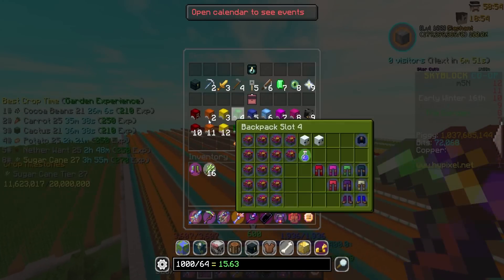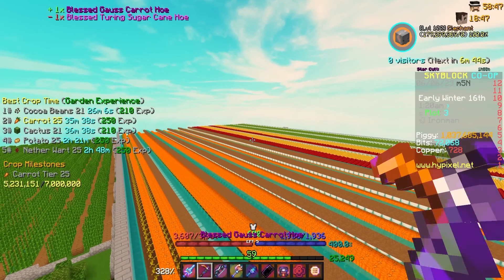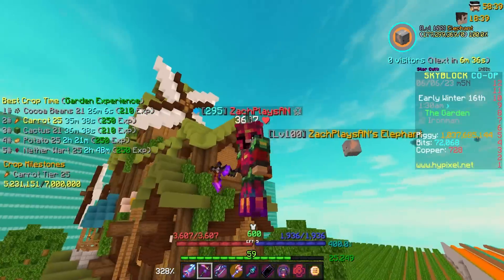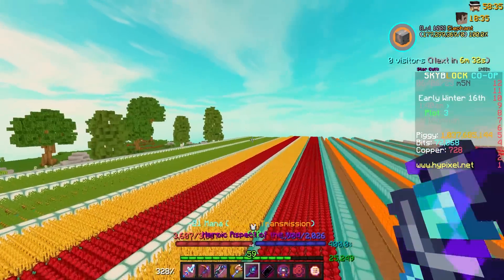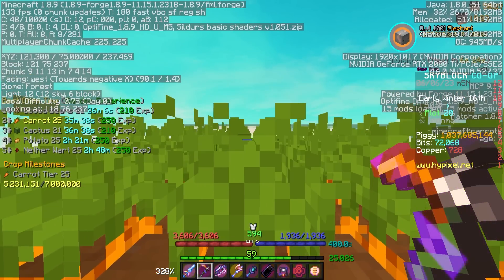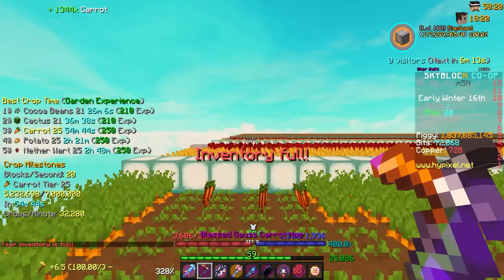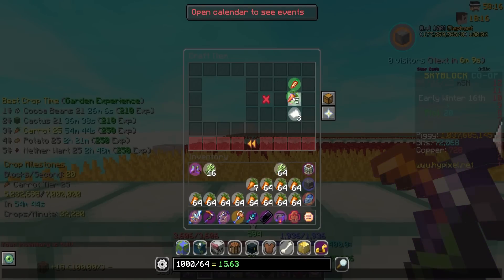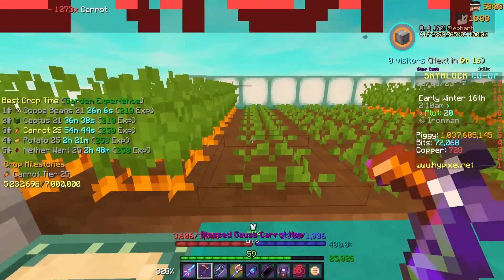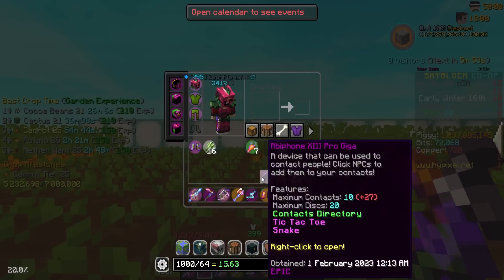Looking through my crop milestones, I'm about to go farm some carrots. Getting garden 14 today would be super nice - not only do I get 10 Skyblock XP but my crops grow 10% faster as well. I'm putting away the sugar cane hoe and grabbing the carrot one. I also need four stacks of enchanted golden carrots to upgrade this to a tier three, since they added all tier three farming tools to the museum. The timer says 54 minutes - hopefully it'll be faster than that.